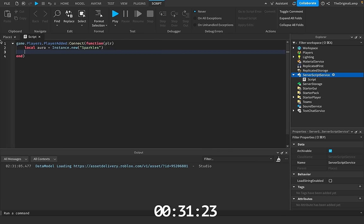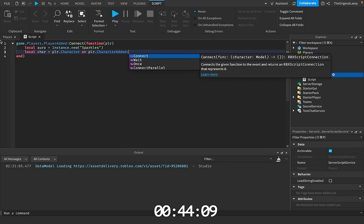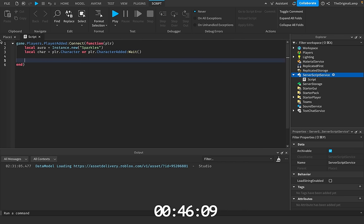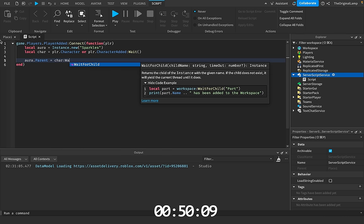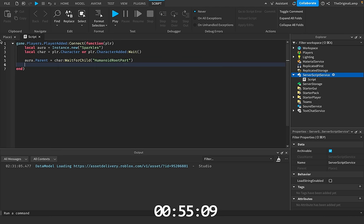I'd make my own aura, but we don't have enough time right now. Then I'll say local character is equal to player.character or player character added — this will ensure that the character is actually loaded. Then we'll say aura.parent is equal to car — wait for child — humanoid root part. So we're gonna parent the sparkles to the player. And I feel like the 1-minute timer is about to run out.